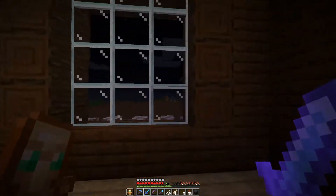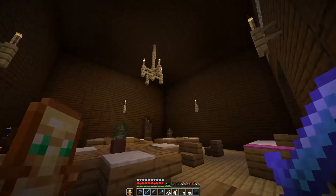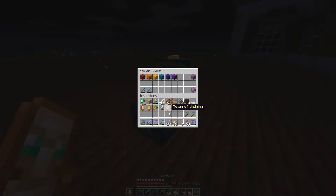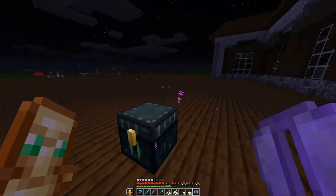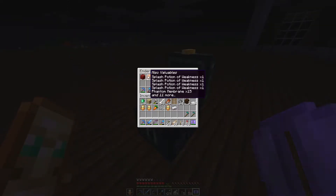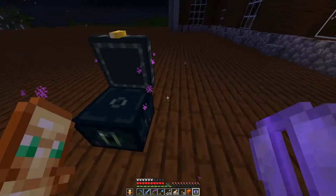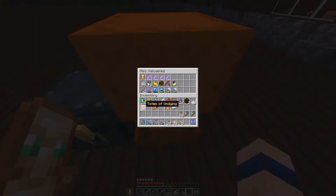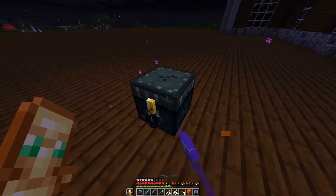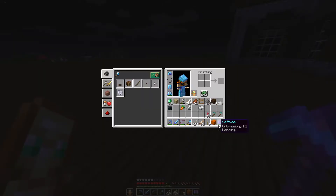I think that's pretty much it, it's pretty straightforward. Let's get my elytra back out and put this back in here. Miscellaneous valuables - throw my totems in here. That's good. Let's head back home.